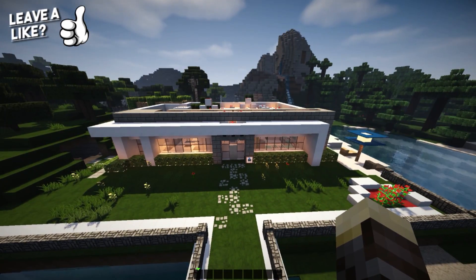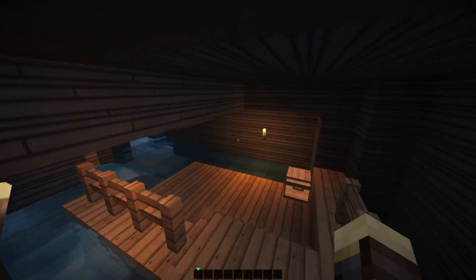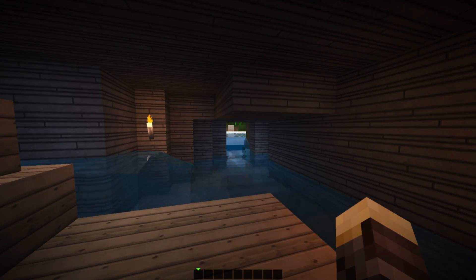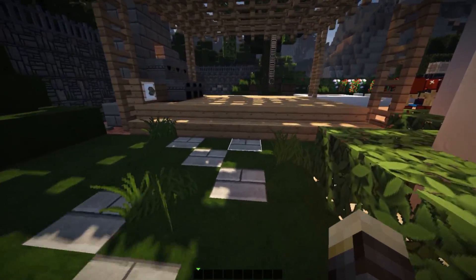To start off I'm gonna show you guys the property and then the inside. There's a ton of redstone, so let's get started. First, to the left we have a nice cave, and when we flick this lever it's gonna open up an area for us to go out or for a boat. That's the first bit of redstone — a nice decorative cave.